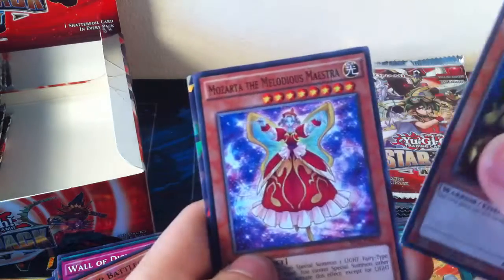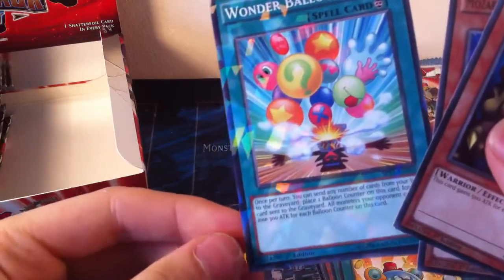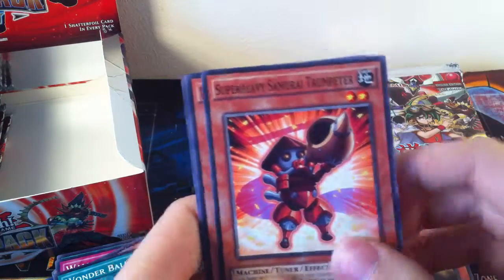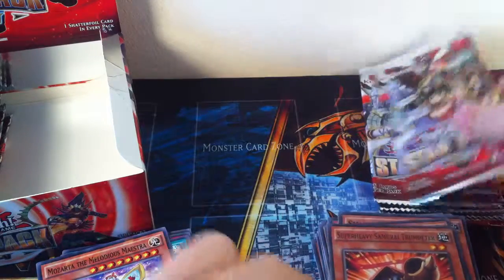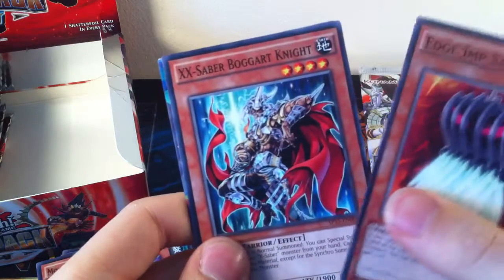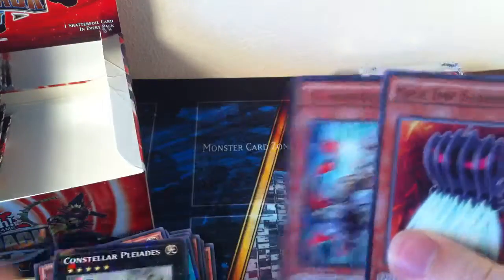A common Swamp Battle Guard, Mozarta the Melodious Maestra — pretty cool — and Wonder Balloons for a Shatterfoil, which is one of the Pendulum cards I think. It's not even halfway through the box yet, which is quite surprising actually, because I feel like I've opened so much stuff. X-Saber Trumpeter, Friend Donkey, and Mozarta. I think we've got quite a lot of repeating stuff now, which is alright — I don't mind getting multiples of lots of stuff.